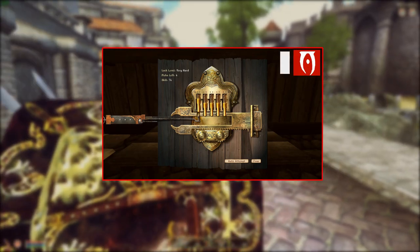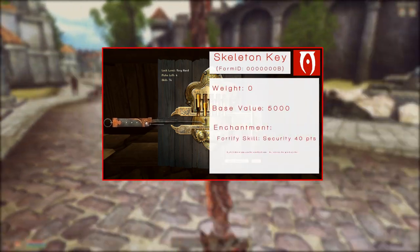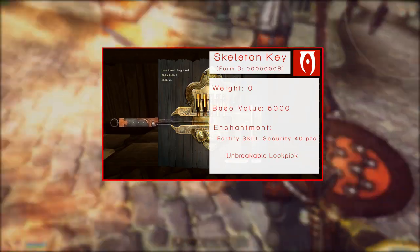If you want to practice lockpicking without breaking any of your lockpicks, or you don't want to worry about lockpicking ever again, you can click the card in the top right for my tutorial on the skeleton key — an unbreakable lockpick.